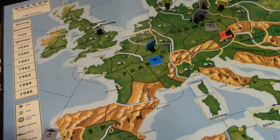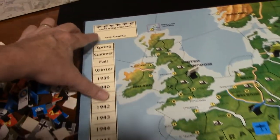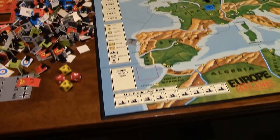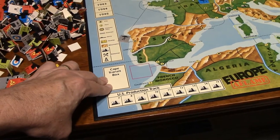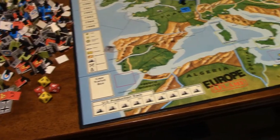Of course you have French bombers as well. There are also areas for naval combat. Here in the corner of the map is the convoy box for destroyed units taken by German submarines, and over here you have a transit box for moving both ships and troops from one area around the Horn of Africa.